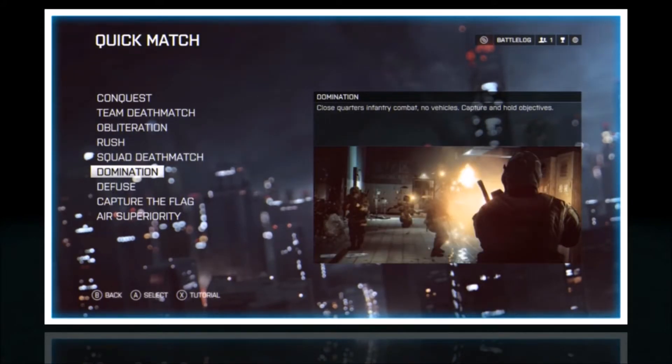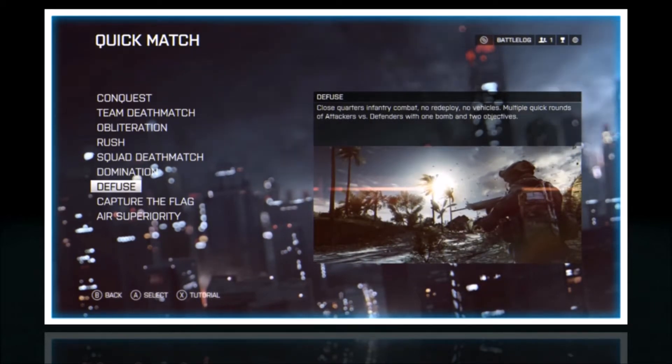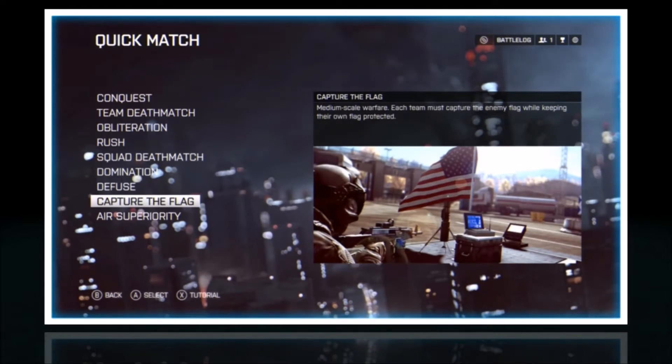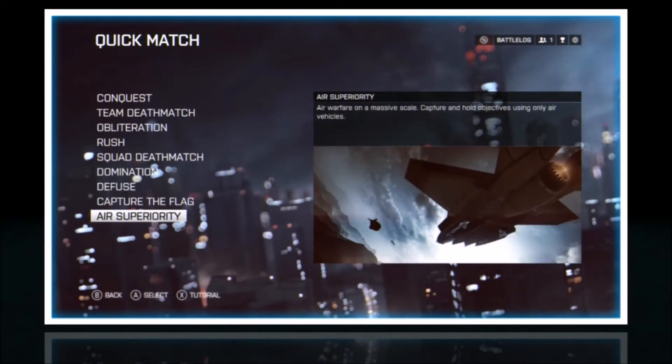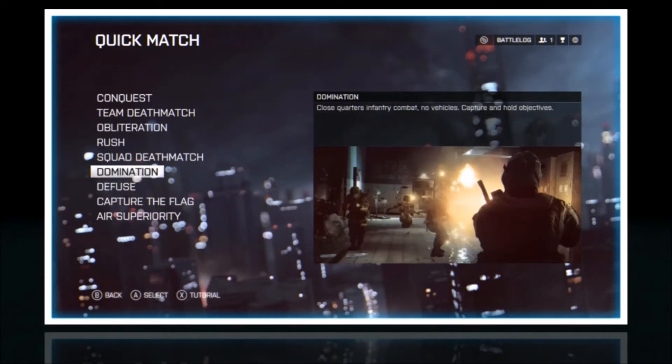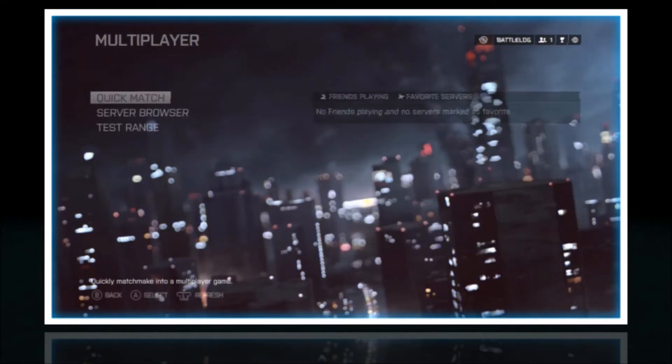Domination is objective-based play, 10v10, infantry only with no vehicles — it's good if you want to rank up. Defuse has been featured on Twitch a lot — it's 5v5, you die once and can't respawn unless you've been revived. Capture the Flag is 32v32 — each team has a flag, you go capture it and bring it to your home base. Air Superiority is around 10 to 12v12 — good for ranking up your jets, and there are no helicopters.